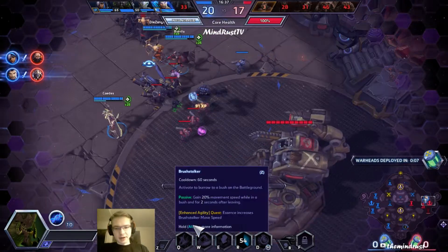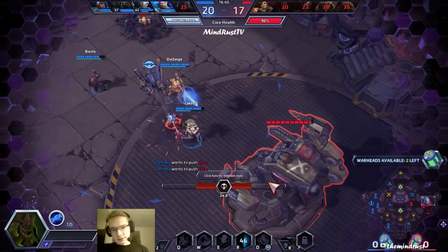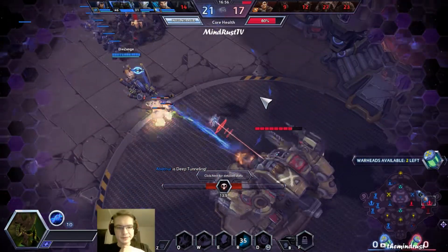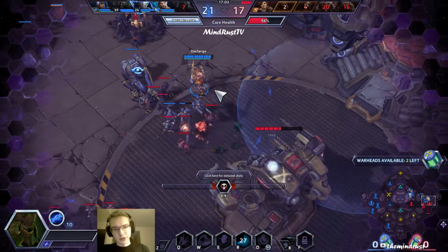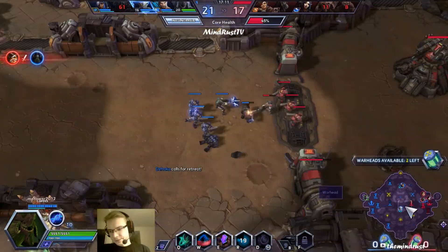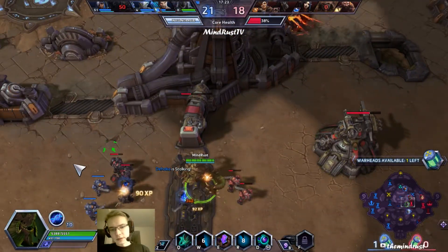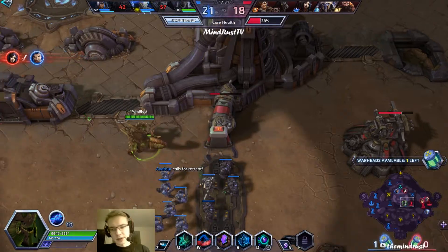Just go core guys, core! They are all dead — Tracer won't kill you, hold on. They don't have damage. Abathur is giving some tanks there for two shots. Get back, remain and Li Ming are respawning now. Let's go mid. Could have probably helped him, but they were all there.